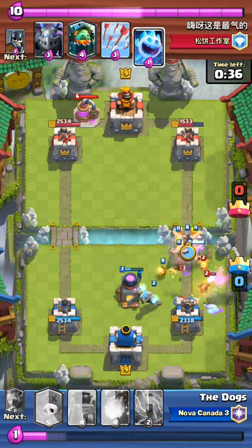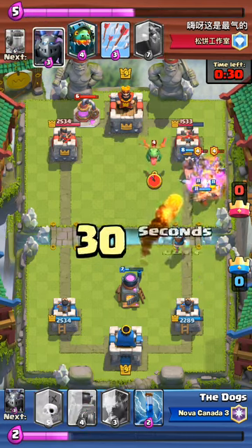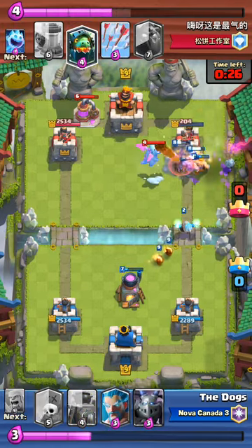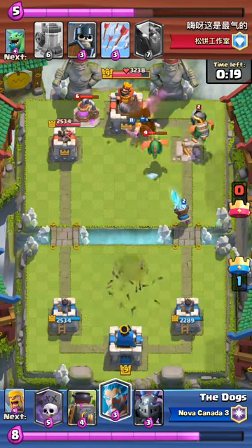I go right in with Hog Barbs, assuming he's going to have nothing for it. I opt to Fireball, which I really didn't need to do, but luckily I did hit the Mega Minion. I zap it away, and just like that we took a tower. This Inferno Dragon is going to do nothing — the Inferno Dragon is just so darn weak.